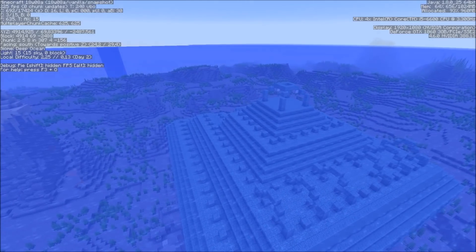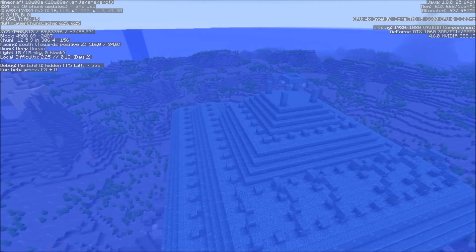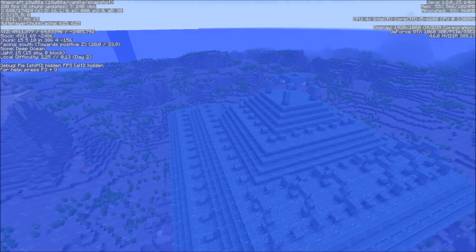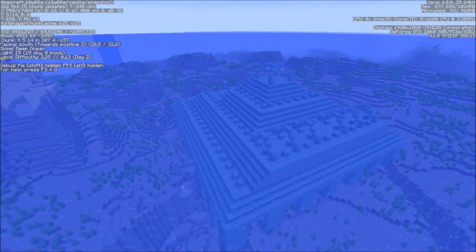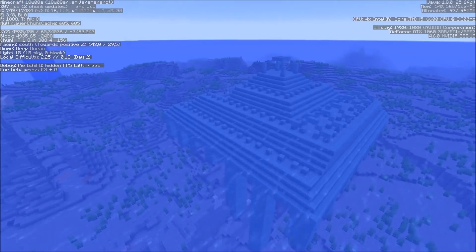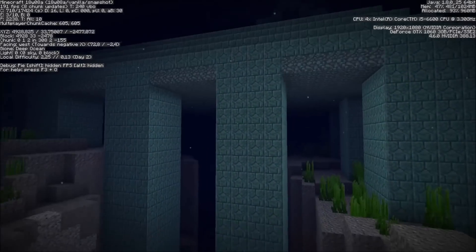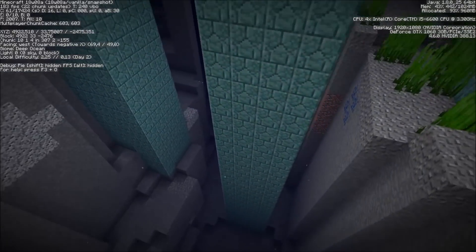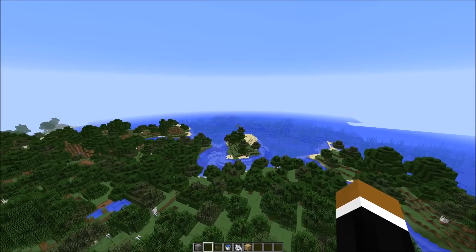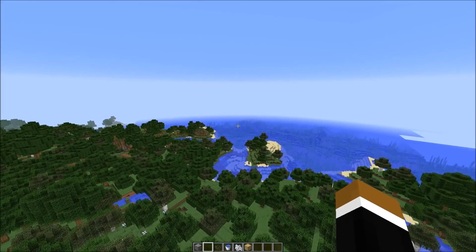I've also noticed that the amount of ocean monuments in the snapshot is significantly lower. I've only seen them generating in deep ocean biomes like before, but not in the cold deep ocean, warm deep ocean, lukewarm deep ocean, or frozen deep ocean. That probably explains it — those deep ocean biome variants are just a lot less common. I also noticed that if there's a ravine under those pillars, they would generate all the way down, which is something I haven't seen before.